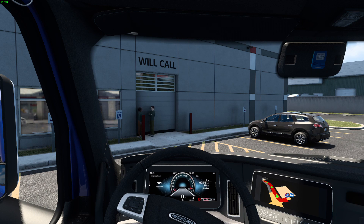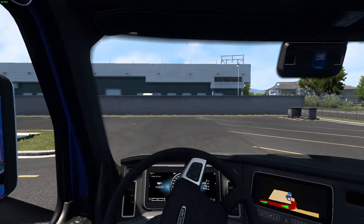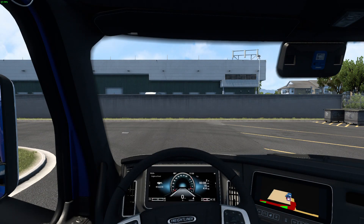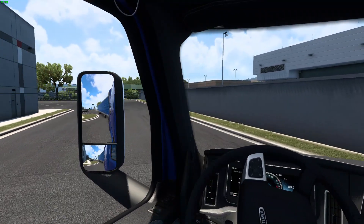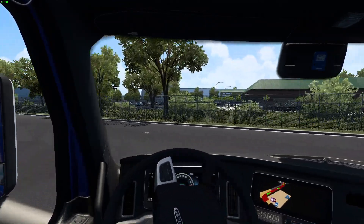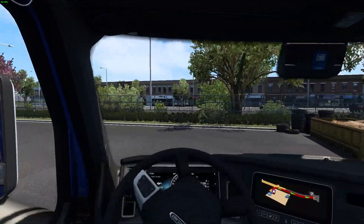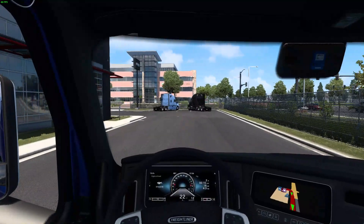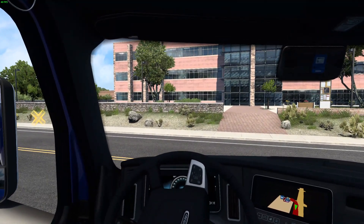We're right up the road from our pickup in Fort Collins, Colorado. There's an interesting story I have to tell you guys. I was on my way to pick up my load — my truck was perfect, no damage anywhere — and out of nowhere this stupid red AI car just completely rear-ended my trailer, doing 57% damage to the trailer and 11% damage to my truck. Luckily there was a repair station right here at the Freightliner dealer in Fort Collins and I was able to get it fixed.